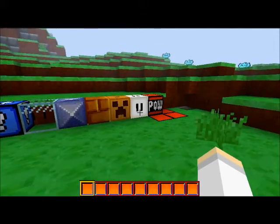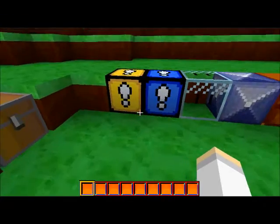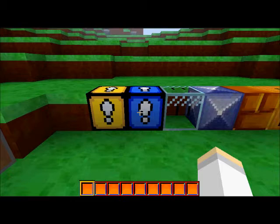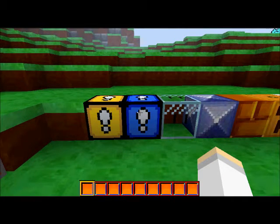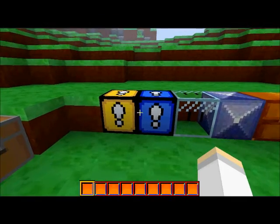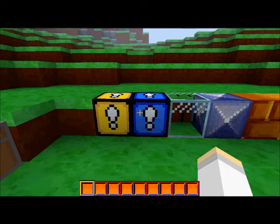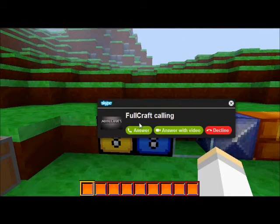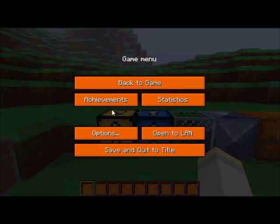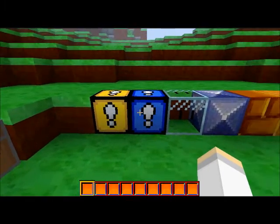I've picked out some blocks that I think look the best. Over here we have a gold block and a lapis block — obviously those are the little exclamation mark blocks that you jump and they give you the mushroom. They also come in diamond and other variants.